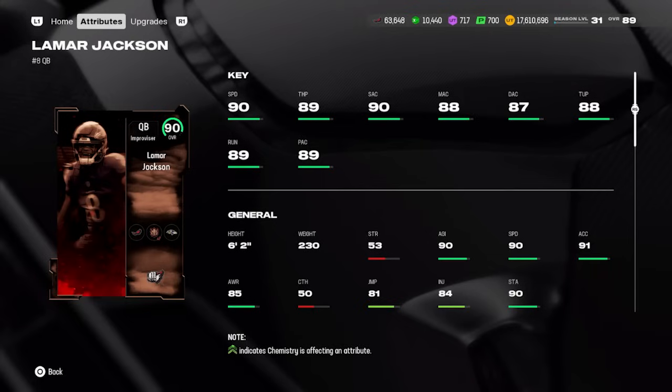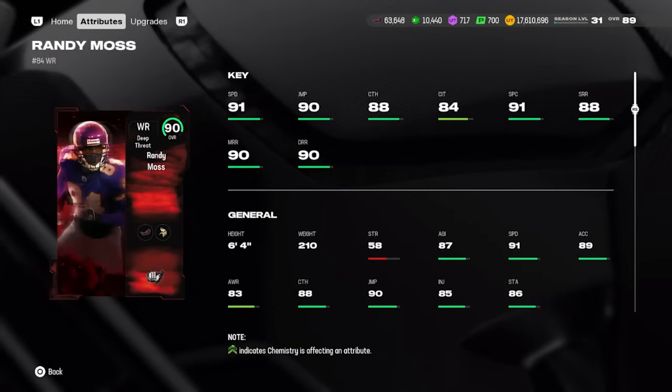Lamar has 89 throw power and really good accuracy. The one pain point with this card is the long audible animations — a few quarterbacks have this issue, including the Jalen Hurts team builder card coming Saturday. It happened with Patrick Mahomes and Matthew Stafford early in the year. If you run stock plays it probably won't bother you, and this card is still a great option — there's only one QB in the game right now that's better than him.